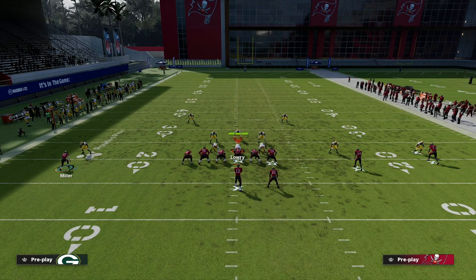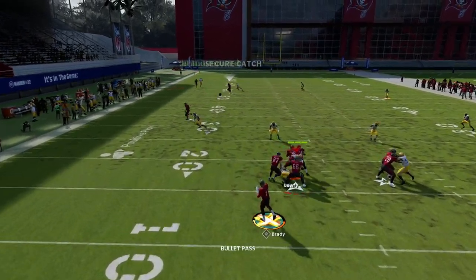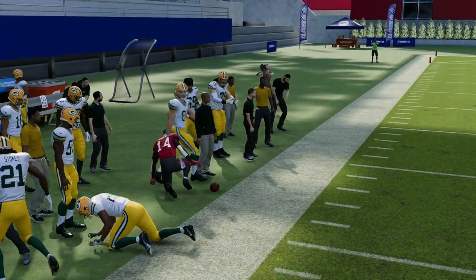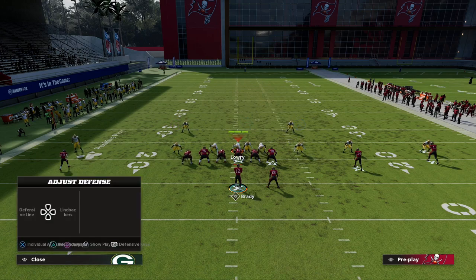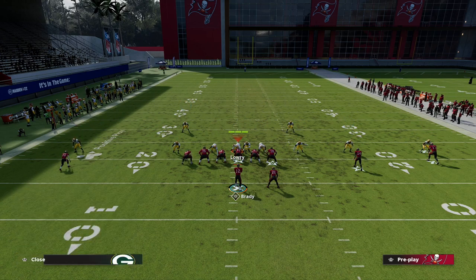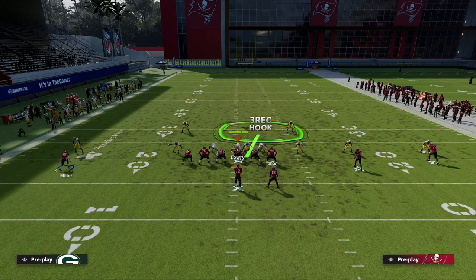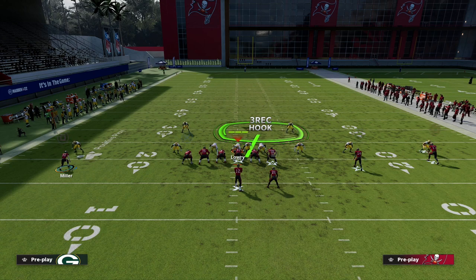What's really good about this play is the deep crossing route. We want the defense to have to user it. Once the crosser crosses the safety, pass lead left and you'll see the double post route gets to about the 35-40 yard line. I've put my cloud flats on 30 yards here so you can see how this play beats a 30-yard cloud flat.